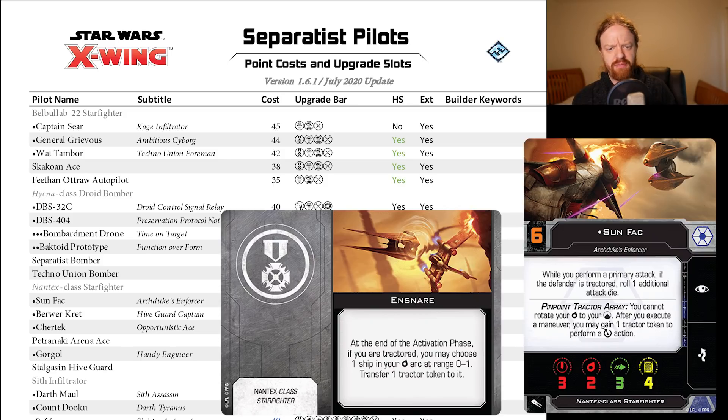No points increase on Initiative 6 pilots, so Sunfak within Ensnare just went down by nine points across the board, which is not irrelevant. I had a quick check of MetaWing and it's not even in the top 200 pilots right now, so maybe FFG smacked it too hard with the hammer last time. MetaWing data is not as relevant now because of the lack of organized play, but this is probably going to make the Nantex relevant again — it's a huge points change.